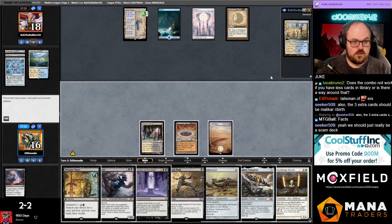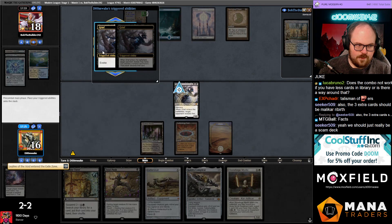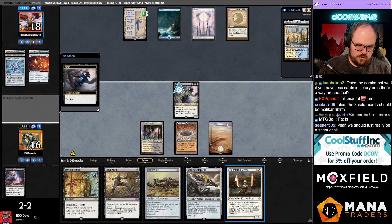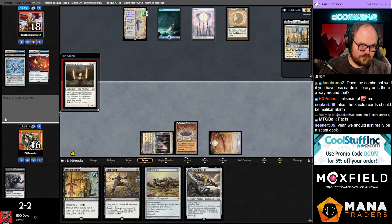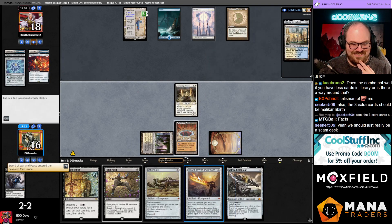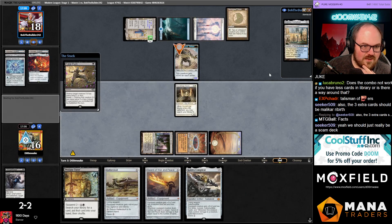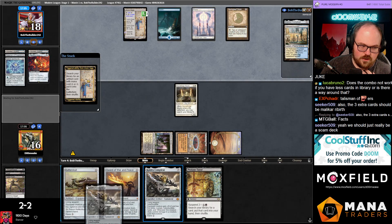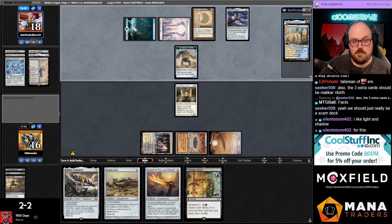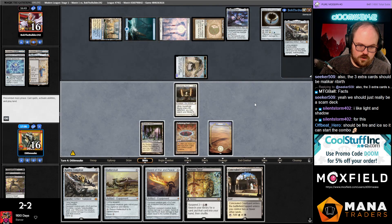I should Grief now in case they drew Urza — I get punished if I draw an Ephemerate but I think this is fine. Can also hit like a Metallic Rebuke. Let me go Stoneforge for our last equipment. I'm gonna push the token now. I like how this is our 'last equipment' — I don't know why it's this one and not like a Sword of Feast and Famine or something. We're trying to be a fake Scam deck — but Malachia Rebirth makes the Stoneforge plan better too.